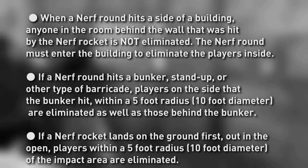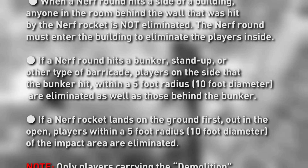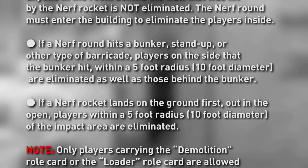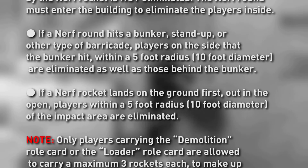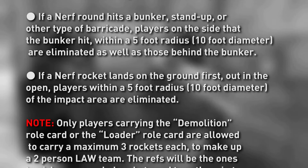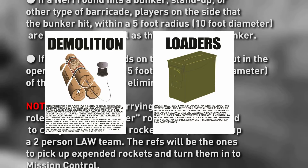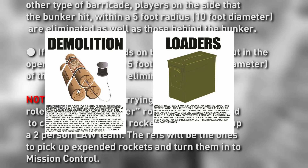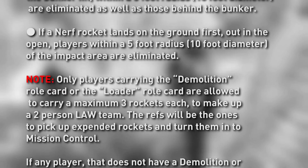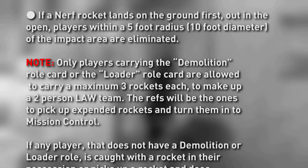When the nerf round hits a bunker, stand-up, or any other type of barricade, players on the side that the bunker was hit within a five-foot radius are eliminated, as well as those behind the bunker. If a nerf rocket lands on the ground first out in the open, players within a five-foot radius of the impact area are eliminated. Only players carrying the demolition roll card or the loader roll card are allowed to carry a maximum of three rockets each, to make up a two-person law team. The refs will be the ones to pick up the expended rockets and turn them into mission control.